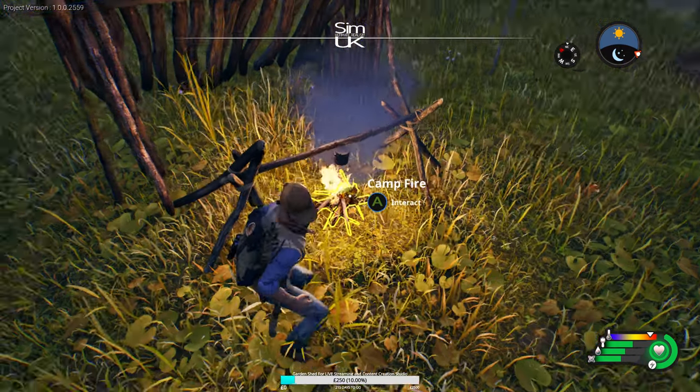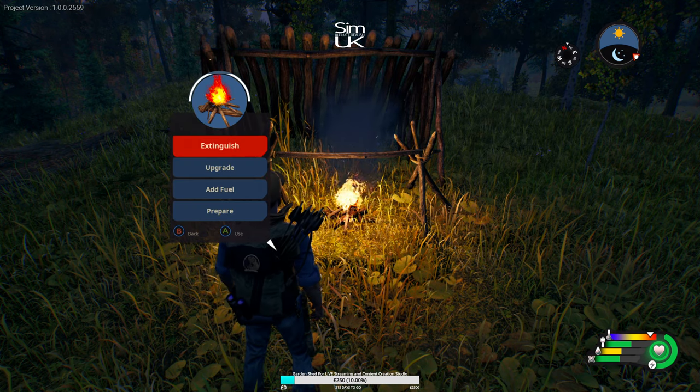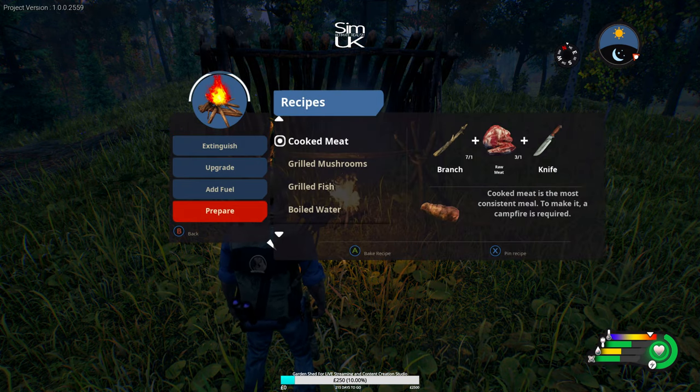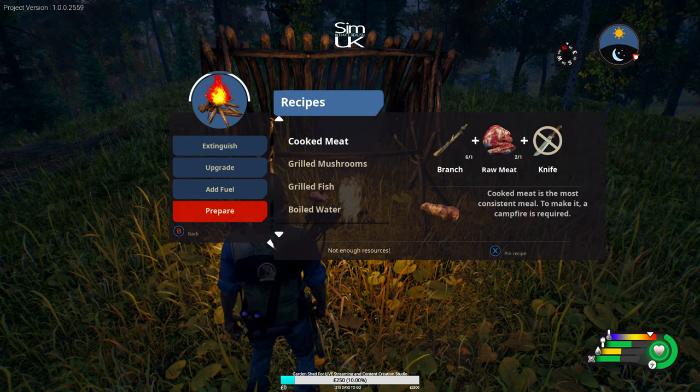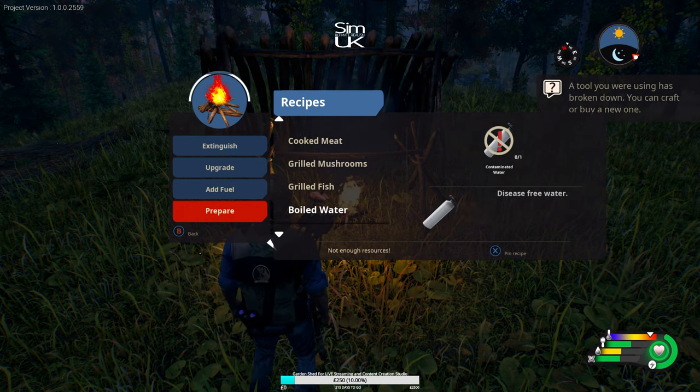Once completely boiled, simply return to it and grab the water into your water bottle. Food works in a similar way — you can cook up to three food items at once and boil one bottle of water at the same time on a basic fire with a grill.